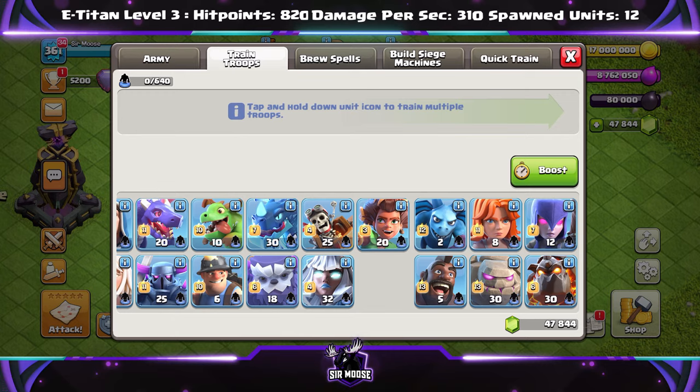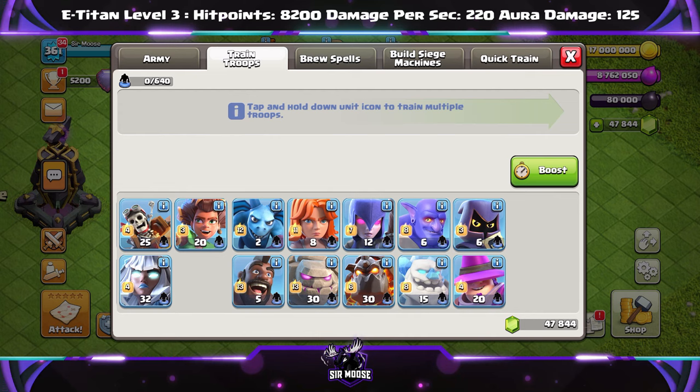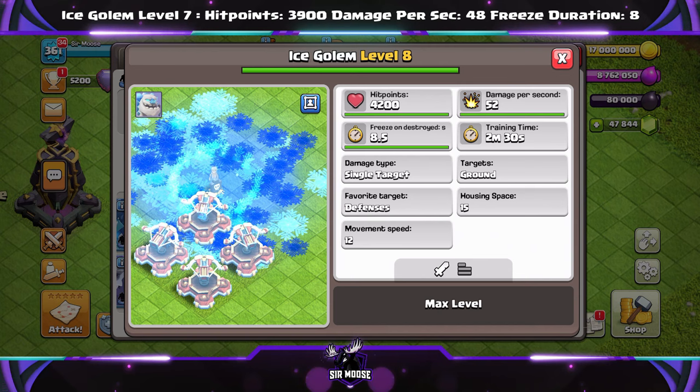Electro Titans as well — hit points 8,200 to 8,400; damage per second 220 to 240; and aura damage 125 to 137. That's going to be great for spam attacks as well. And good old Gary the Ice Golem — hit points 3,900 to 4,200; damage per second 48 to 52; and freeze duration an extra half a second. Well, it's good for attacks.